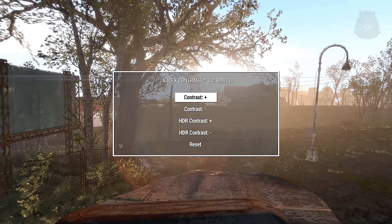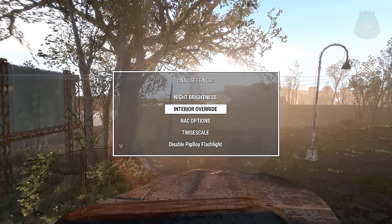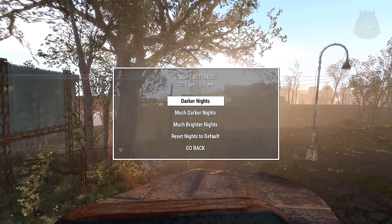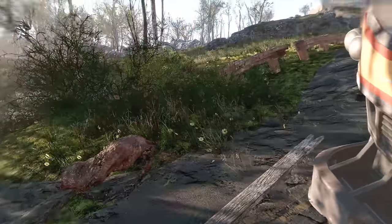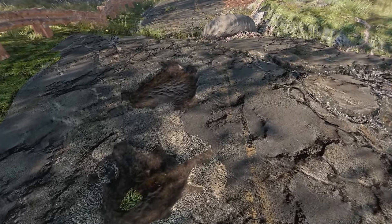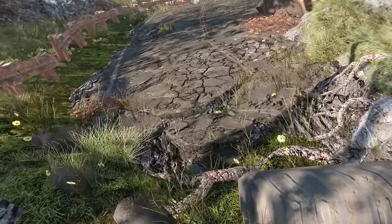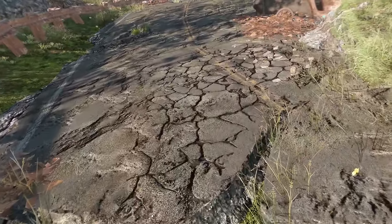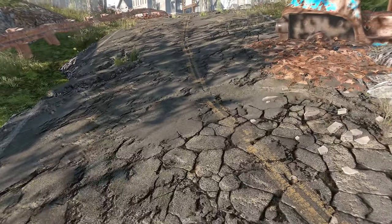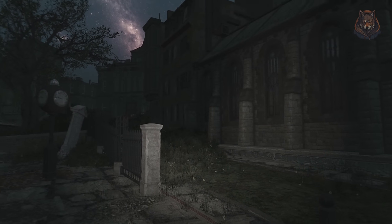It really depends on your monitor for the exact settings, so you'll have to play around with it. In visual settings I have vignette turned on to low because I quite like it, and in NAC settings I have night brightness and interior brightness up, as increasing contrast can break your nighttime lighting — but it could just be a visual bug or a conflict with another mod. Next, Dilapidated Roads is a simple retexture to make roads look like they've been through a nuclear war and 200 years of natural decay, while also looking way better than vanilla.